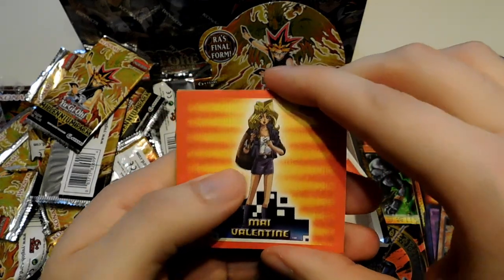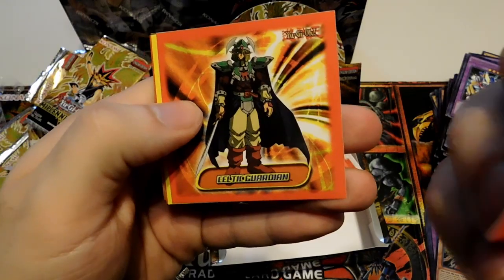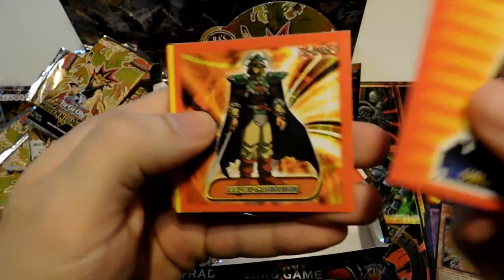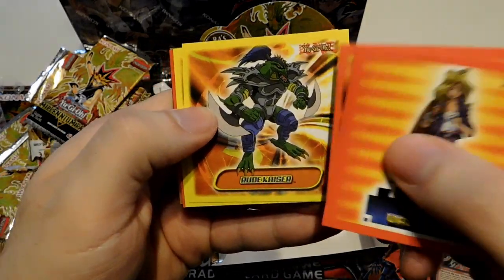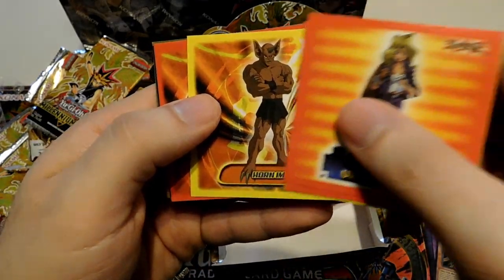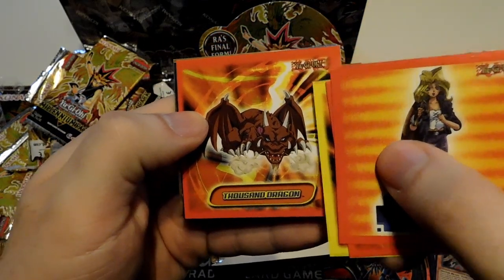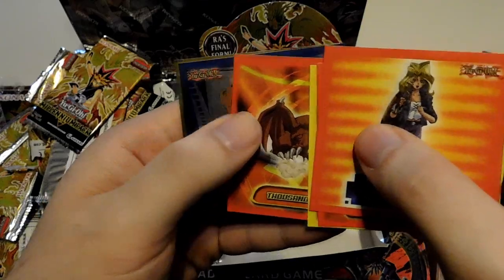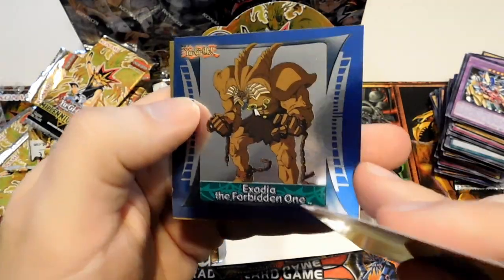My Valentine. A Celtic Guardian — we got a lot of him today, so might as well get some more. A Rude Kaiser — Joey card. Horn Imp. Thousand Dragon — also got quite a few of him lately. And for our Silver Foil, we got an Exodia the Forbidden One. Nice — I'm going to stick that right on my binder.